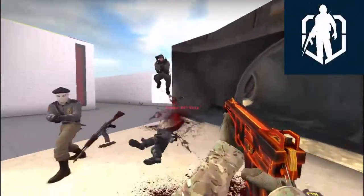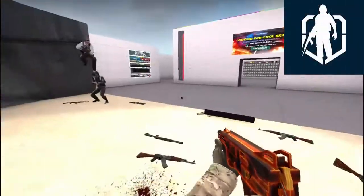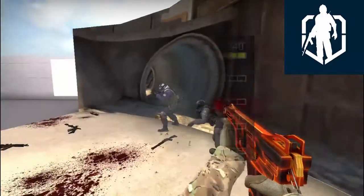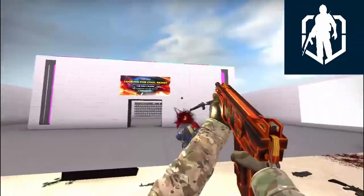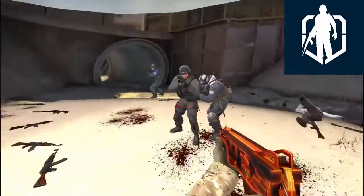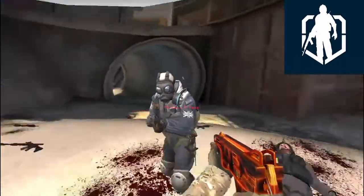Talking in terms of the MAG-7, it delivers devastating damage of 240, but its fire rate is limited to only 1. The MAG-7 has higher armor penetration which is 150, so there is no use of armor for the enemy in a firefight.